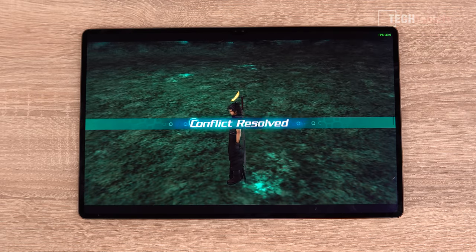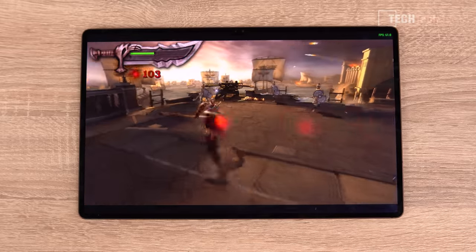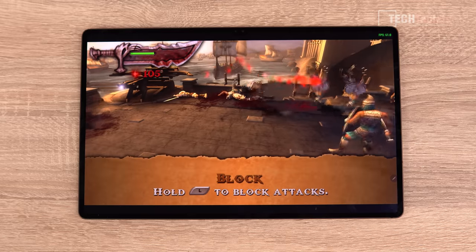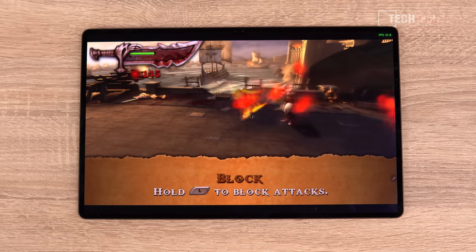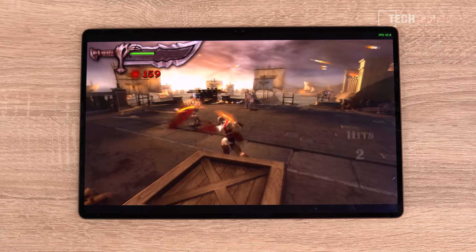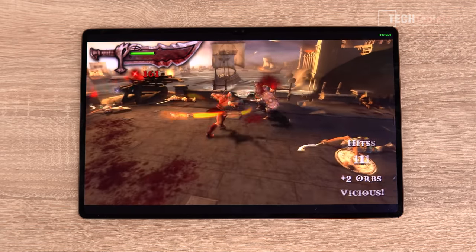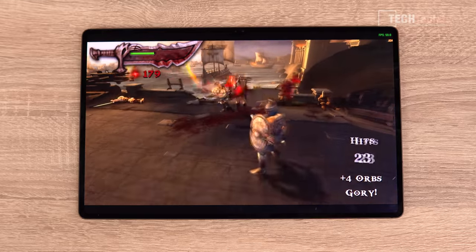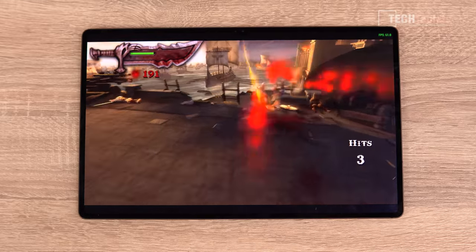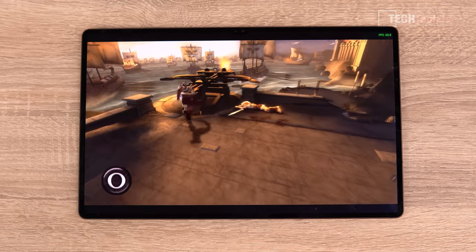Testing God of War on PSP now — this game looks absolutely fantastic considering how old it is. It had almost PlayStation 2-level graphics on the PlayStation Portable. We're looking at around 60 frames per second; I have seen it dip to 51, but excellent performance overall. The start of the game is one of the most demanding parts because it's rendering so much with the ships in the background.